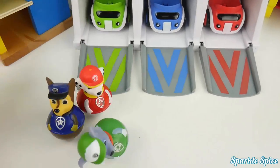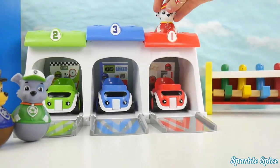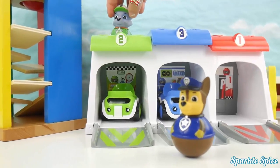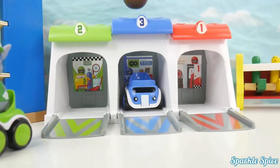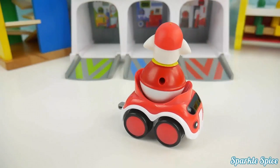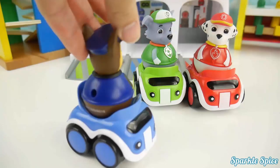Now Paw Patrol weebles want to ride. Number one, Marshall is red. Number two, Rocky is green. Number three, Chase is blue. One, red. Number two, green. Number three, blue.